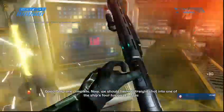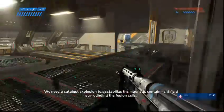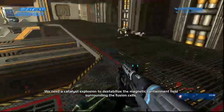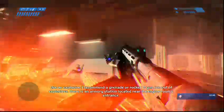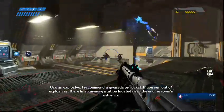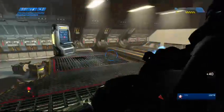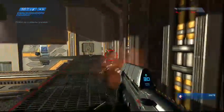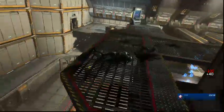Good. Step one complete. We have a straight shot into the fusion reactor. We need a catalyst explosion to destabilize the magnetic containment field surrounding the fusion reactor. Use an explosive — I recommend a grenade or rocket. If you run out of explosives, there is an armory station near the entrance. Did we get the first one or no? It's still marked — I just threw two grenades in there.